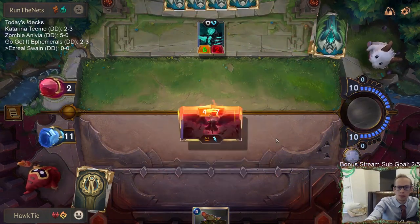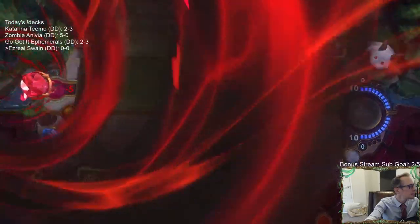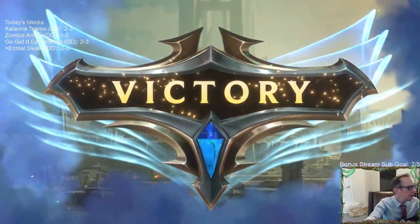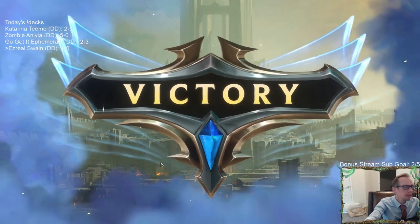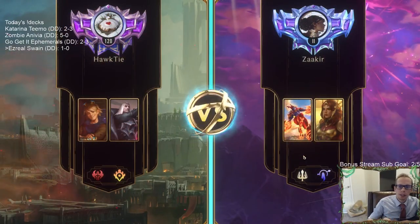Give him Swain - there we go, GGs! We beat the Undying deck. I don't think they had a great hand to go along with the Undying - no Blighted Caretaker. A win's a win, we'll take it.